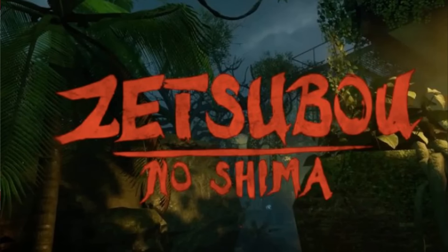Everybody, Master here and we are back with another video. This is Setsubo no Shima — this is our gameplay. We've been playing since around 3 o'clock in the morning when the map came out. This is just a quick little guide on how to get the Wonder Weapon. I honestly don't know the name of it, but this is just a quick gameplay. We're going to have stuff like Pack-a-Punch and more coming up.